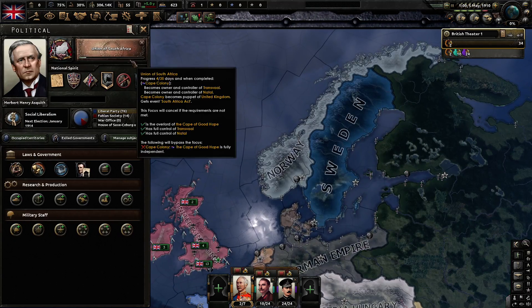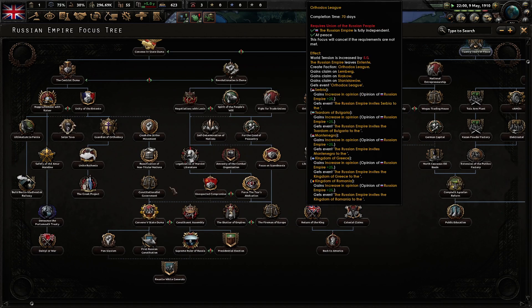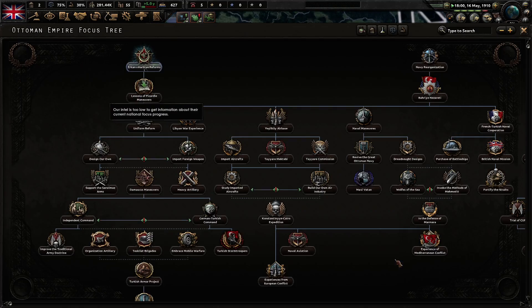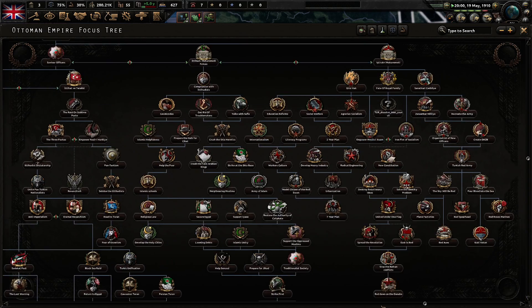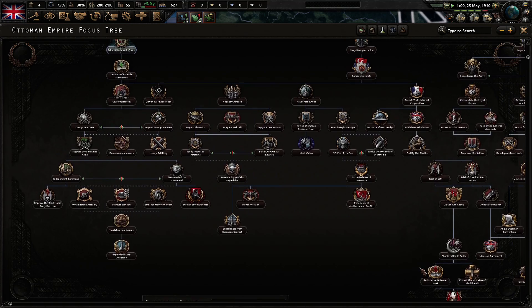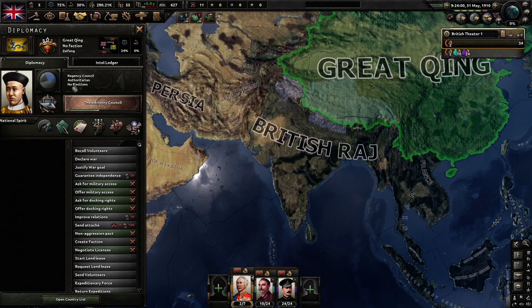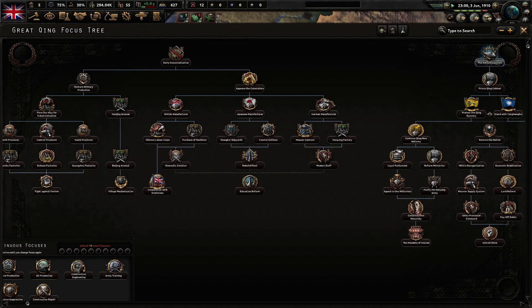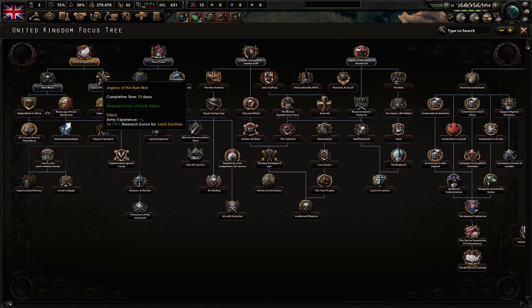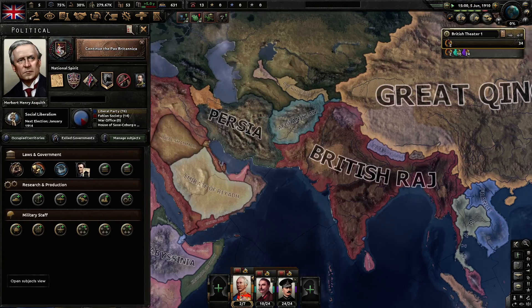Our king died — King George V. They changed the icons but the focus trees are the same. I played Russia, that was pretty fun, and the Ottoman focus tree — I think they added a little bit there. The Qing focus tree is the same. I'm looking at what changes they did. We have the Union of South Africa and I'm going to continue the Pax Britannica path.